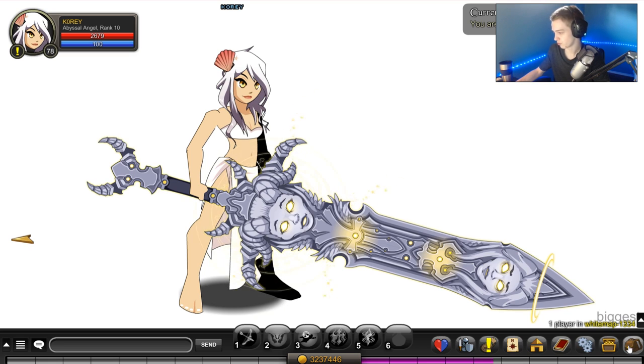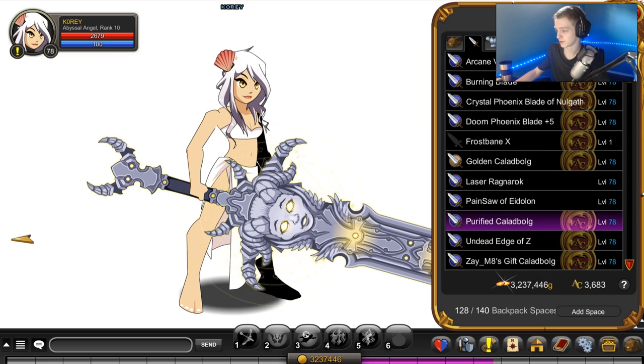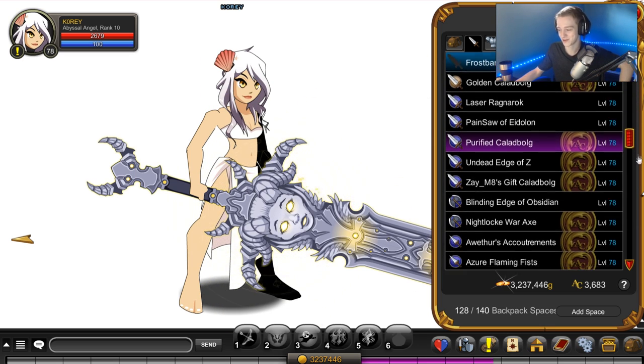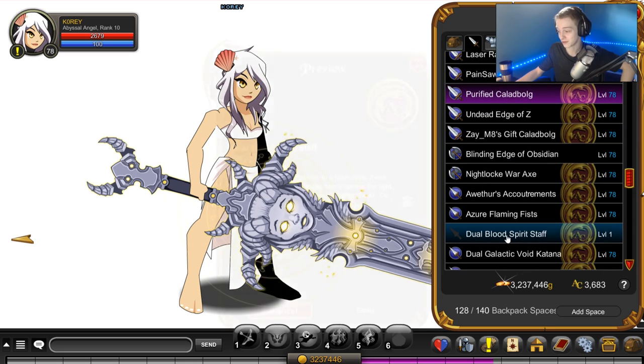So let's check out these items — we got two weapons, which is interesting; normally we don't get two weapons. I will open one more. Let's check out what these ones are. Not a fan of that to be honest — nothing outstanding about that sword, maybe the color, the nice shade of blue there. That's two staffs.